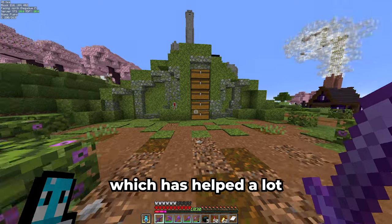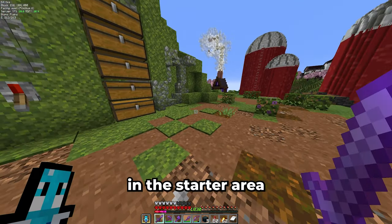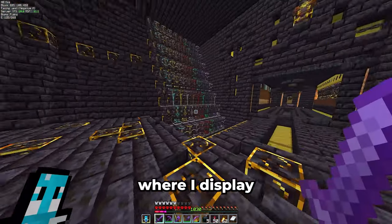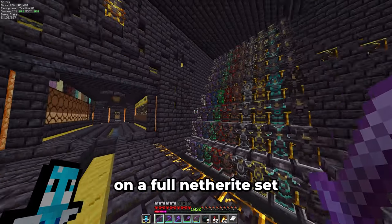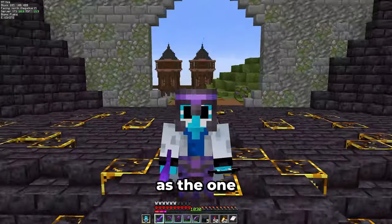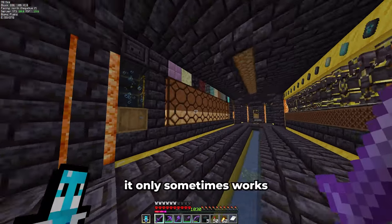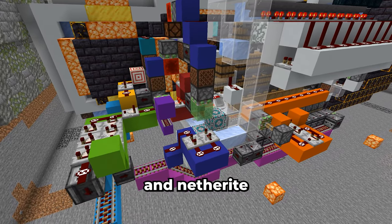Over here is the moss farm, which has helped a lot along the way. That wraps up all the farms in the starter area. However there is one more building back there — this is the armor trim factory where I display all 16 armor trims in all 10 different colors on a full netherite set. This was the biggest project so far in this world. Up there is the same armor trim pattern as the one on my actual armor, just in gold instead of amethyst. In the back is the crafting station — it only sometimes works, but for the most part it made duplicating all the trims and netherite upgrades a lot easier.